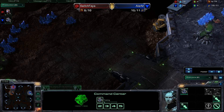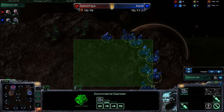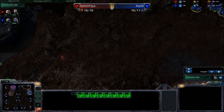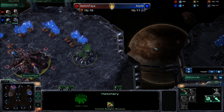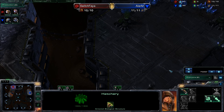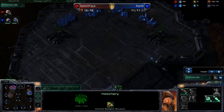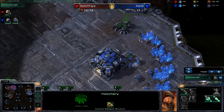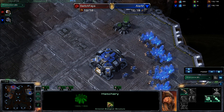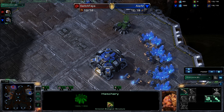The only problem is Alarm kind of got shafted because his expansions are going to be moving towards his enemy. The natural is right there, but then the third is incredibly short by air distance to Switch Faya, which is actually probably going to benefit Alarm more than Switch Faya unless he goes mutalisks, because the medivacs are just constantly being used by Terran, and the drops that can come out of them are so devastating when you have the main at such a short distance from your own third.